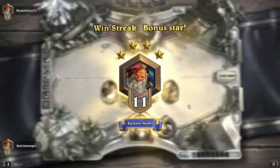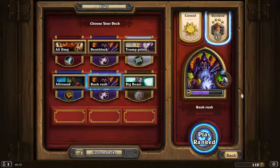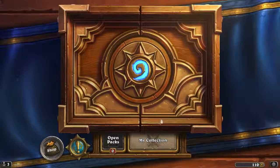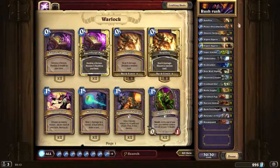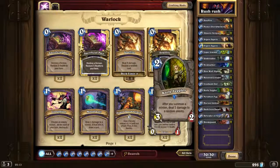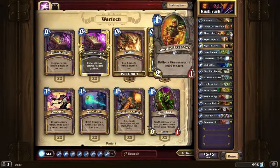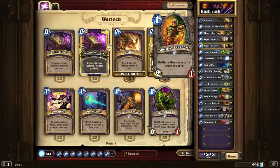So yeah, this deck works pretty well — up to rank 10 already. And we just started playing this deck; Friday I played a few games, today I played a few games. Let's check out the deck list in my collection — this is Rush Rush. So I played 2 Soulfire — really decent card. Power Overwhelming — you can combine this with the Nerubian Egg to destroy your own egg and deal a lot of damage. Abusive Sergeant — nothing wrong to say about that.